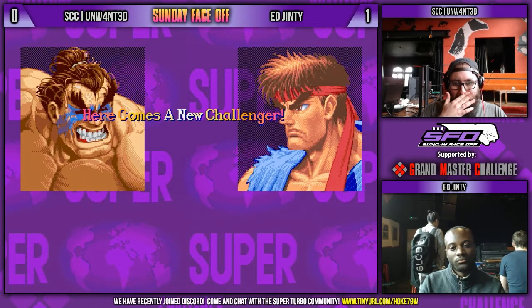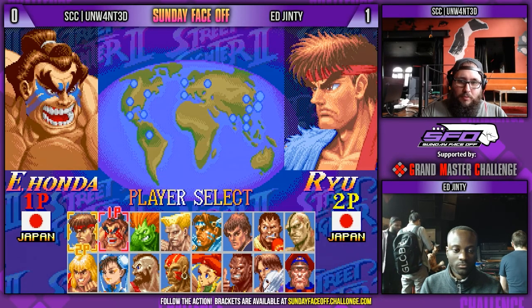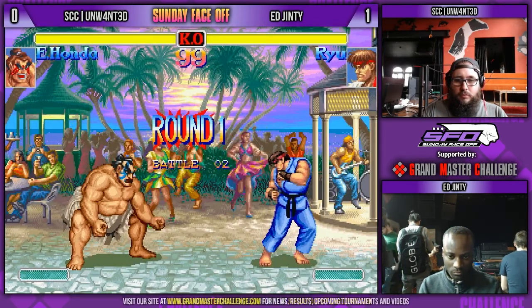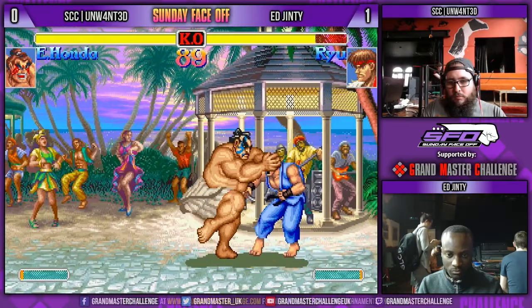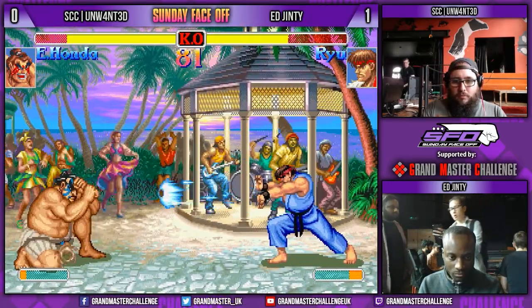First round to Ginty there, looks a good comeback. So is Unmonte going to stick with Honda or is he going to use some of his sub-characters? I'm surprised Ginty didn't pick Old Ryu against me actually. I thought he'd go Old Ryu at the end — he usually does that. He just walks into a knee bash there. Nice DP out of it.